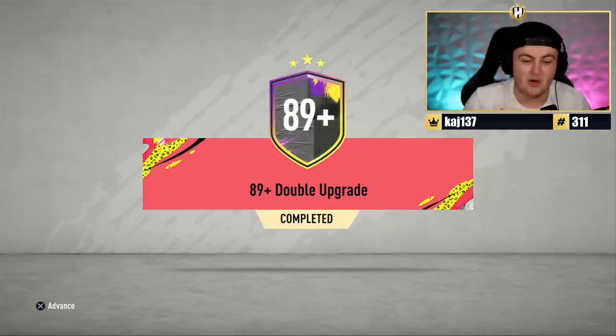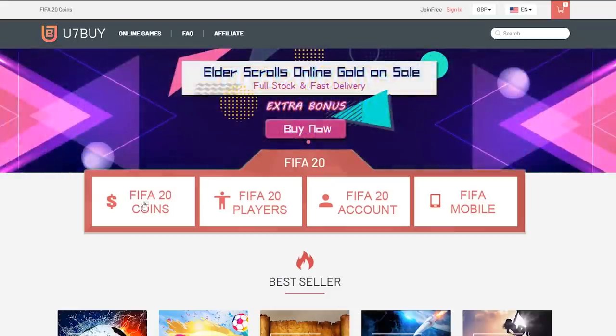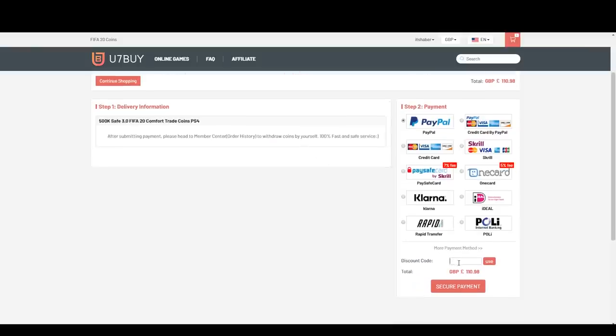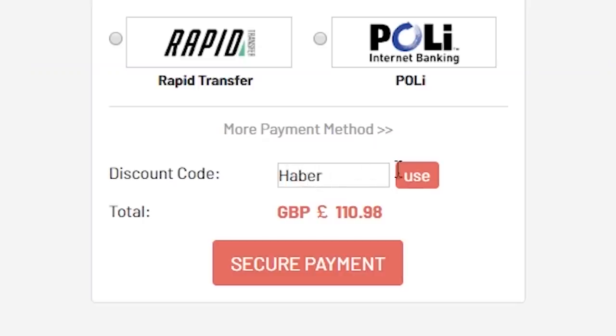How's it going and welcome back to a brand new video. EA just dropped the 89 plus double upgrade and my oh my is it expensive. For cheap, fast and reliable FIFA 20 Ultimate Team coins, check out u7buy.com and use code HABER to get yourself 5% off all of your orders.